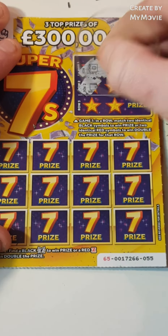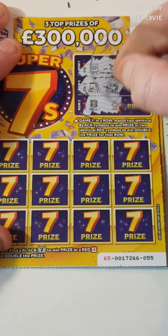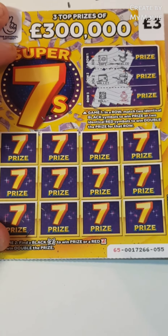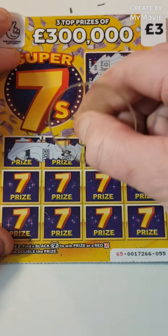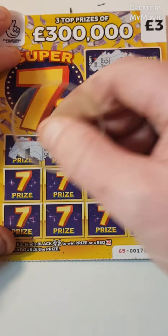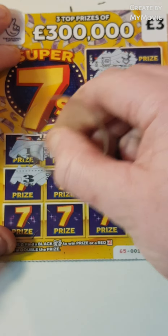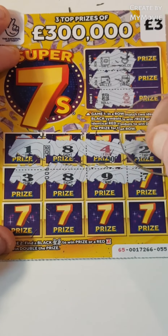Safe and a necklace, a wallet and a chest, a roll of money and a ring. We have one, eight, four, two, three, eight, nine, and seven.